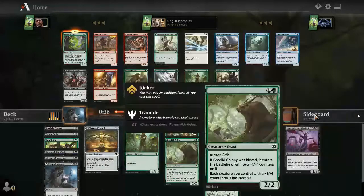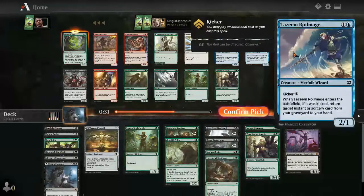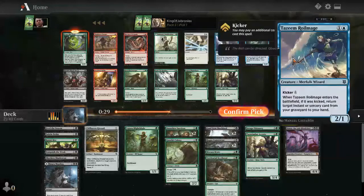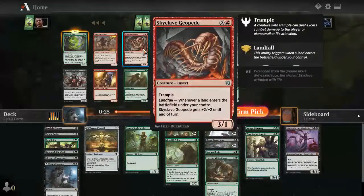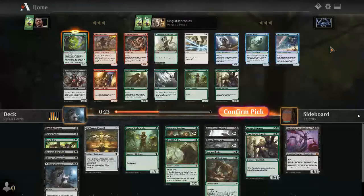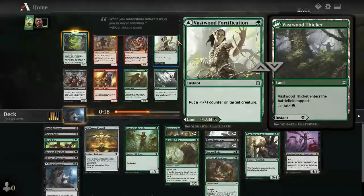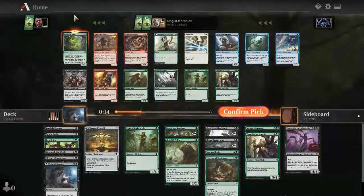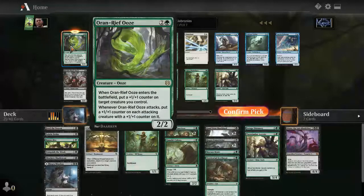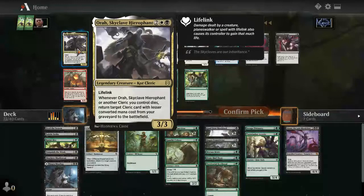Oran-Reef Ooze — easy first pick. You can put the counter onto the ooze itself and it starts gaining counters. We have a lot of creatures that generate counters too. Other great cards in the pack: Tazeem Royal Mage for the wizard's control deck, Skyclave Geopede as an excellent landfall creature, and Vastwood Fortification — I wouldn't mind it even though it enters tapped and can give plus-one counters. But I'm not taking it over the Oran-Reef Ooze.